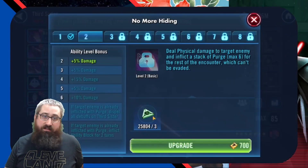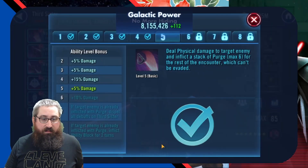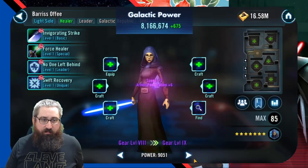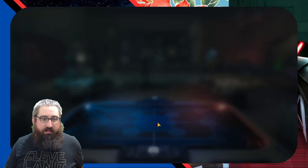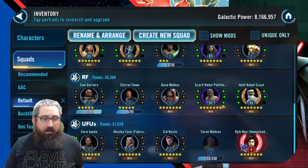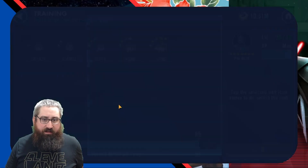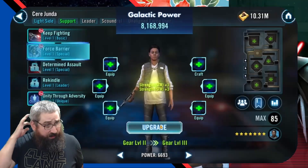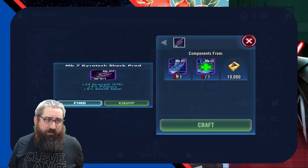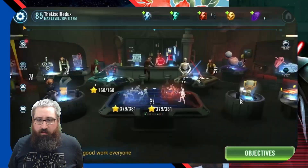Next I start adding skills and all the Omicrons to her — she's looking good. I take a look at some backfill stuff; I'm able to take Barriss up a gear level. I work on Seer Junda a little bit and take her to 85, because my guild is working on the Broca mission. So I want to get myself in a position where I can do stuff there, staging myself for that.